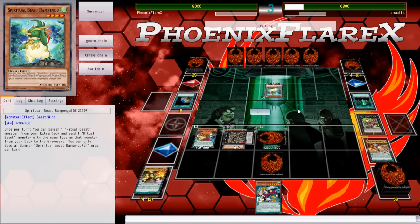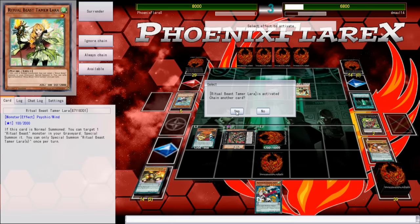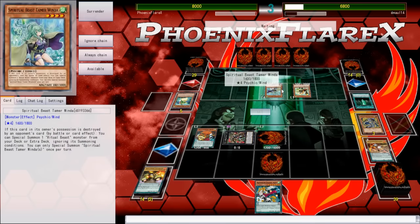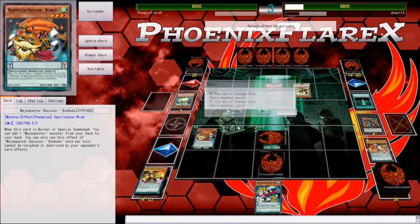Is he going to use the Rampangu effect right away to play around my Drident? He is not — interesting. And so Laura's effect, ah, this plays around Drident. I'm going to go ahead and activate this and pop the Rampangu, because the Rampangu is going to fuel his banish zone further than I want. But this has already been special summoned once, so he's going to be able to make like Conahawk, but then nothing else.